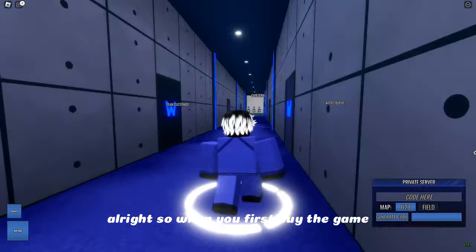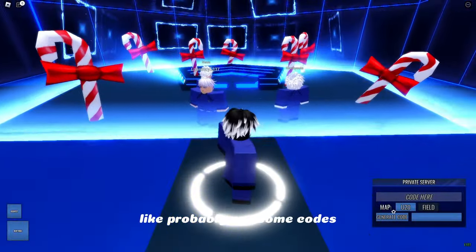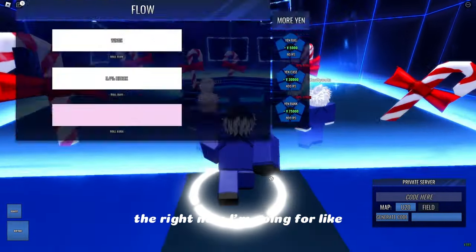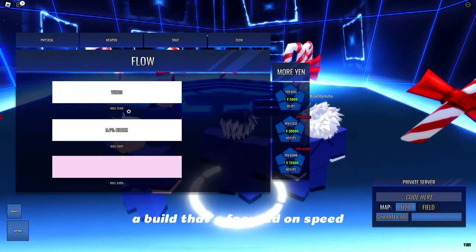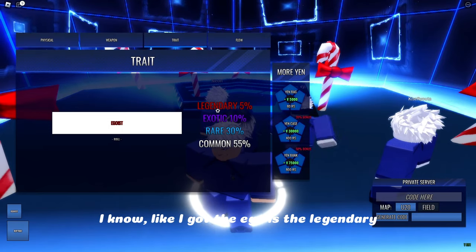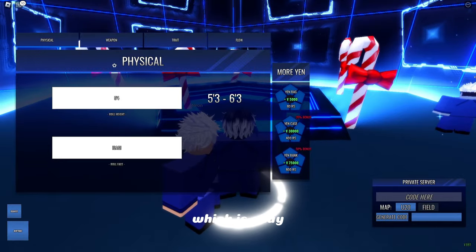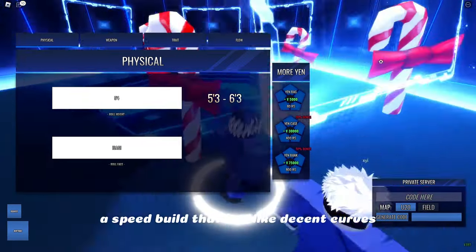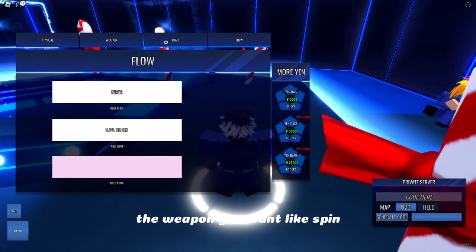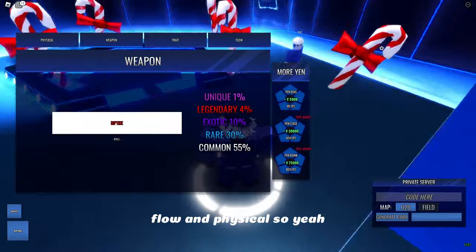When you first buy the game you're probably gonna want to come to customization, use some codes, and see what build you want to go for. Right now I'm going for a build focused on speed. I got the Ego which is legendary — pretty good. I got Riptide, and I got 5-4 which is okay. I'm going for a speed build with decent curves. With Riptide, first thing you do is come here and choose your weapon. If you get something decent, nice; if not, it's okay. Same goes for traits, flow, and physical.